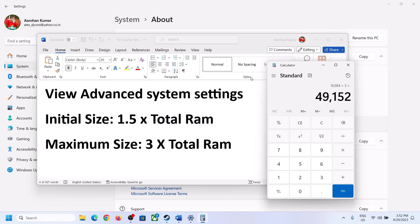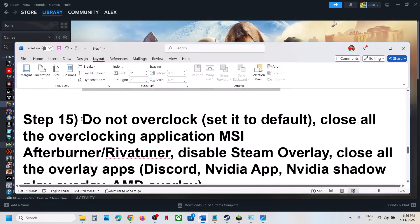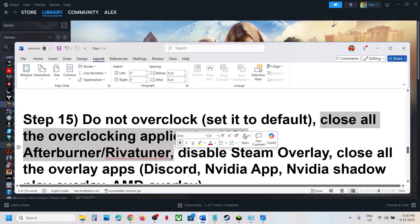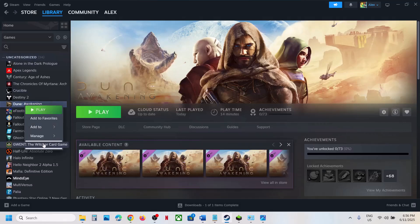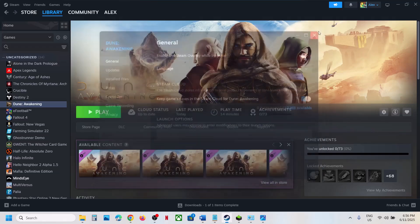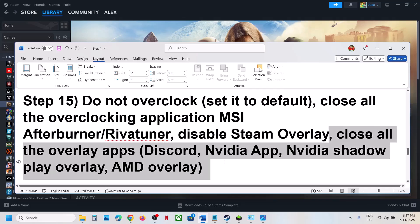The next step is to not overclock — if you have overclocked your computer, set it back to default and close all overclocking applications like MSI Afterburner or RivaTuner. Also disable Steam overlay: right-click the game, select Properties, go to the General tab, and turn off 'Enable the Steam overlay while in-game.' If you have Discord running, go to Discord settings and turn off overlay. If you have the NVIDIA app running, turn off NVIDIA overlay as well, or simply close all overlay applications, then check.